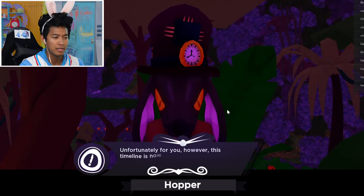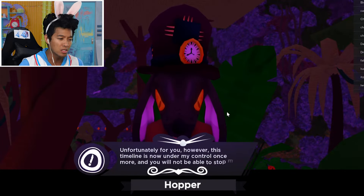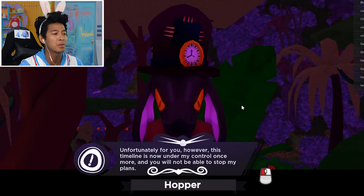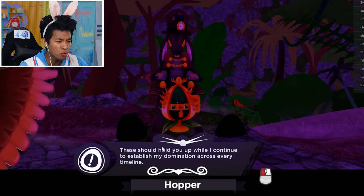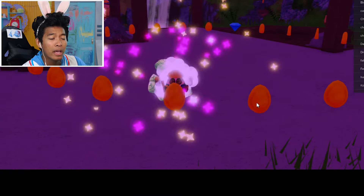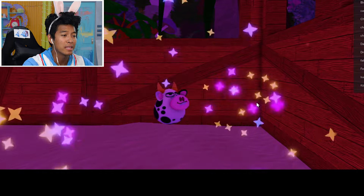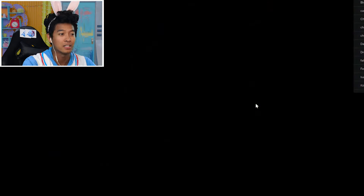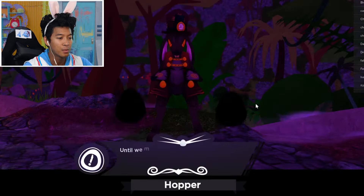The name's Hopper - Rabbit Timeload Extraordinaire. I must thank you for freeing me from those decrepit old runes. Unfortunately for you, this timeline is now under my control. Once more, you will not be able to stop my plan. I'm gonna stop you, Hopper! He's so evil - he has an evil laugh and everything.